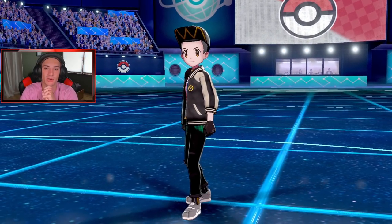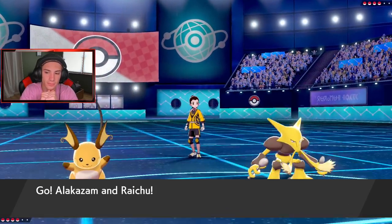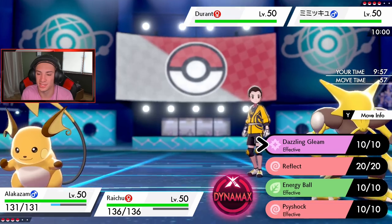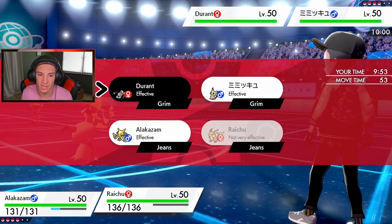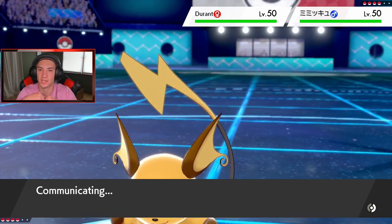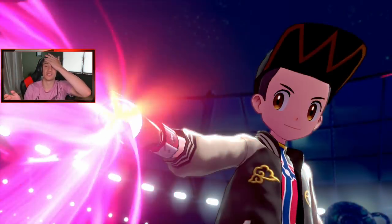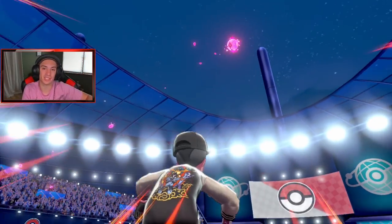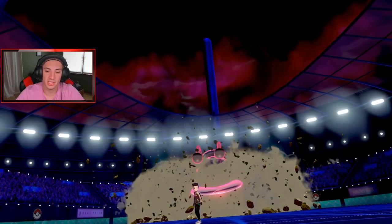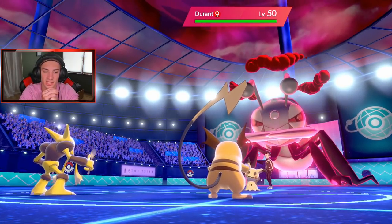Opponent goes Rampardos and Mimikyu turn one — potential Trick. I probably should have led Cinderace, which could have been really nice. We'll set up Reflect and Nuzzle, potentially Volt Switch out. We're Nuzzling that Durant — slowing him down. I got Alakazam looking sick. I could have just Dynamaxed and gone Nuzzle plus Pyro Ball — see you later Durant. But it's nice to have Reflect up and Nuzzle off. Raichu should outspeed Durant and get the Reflect up.